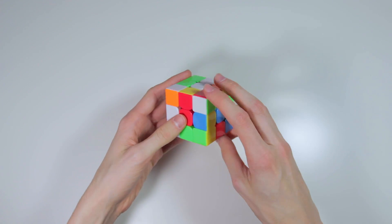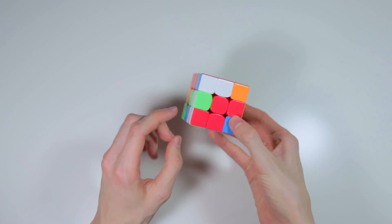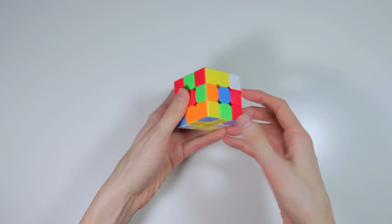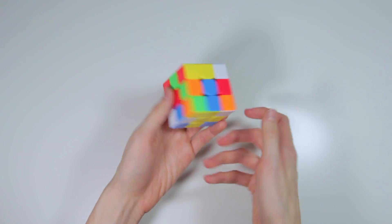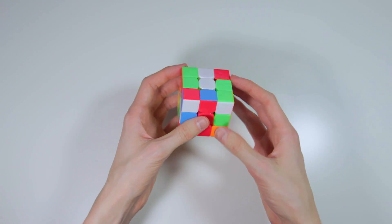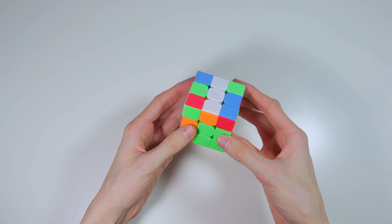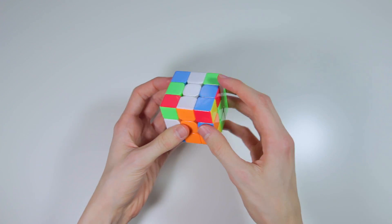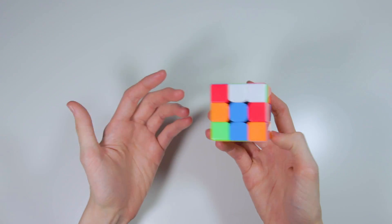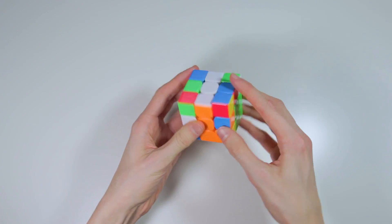So what I did is I did an F, a Down Prime, and then to get these two pieces in relative position to this piece right here, I did R', F, R2. Then I simply did a Down 2 to orient those, and inserted this last piece. Now it's easy to insert this green and red pair here with a 3-move insert. Then I rotated, did this pair, and honestly at this point I wasn't really seeing how this was going to be a good solve, because these aren't very nice F2L pairs, but it worked out well in the end.